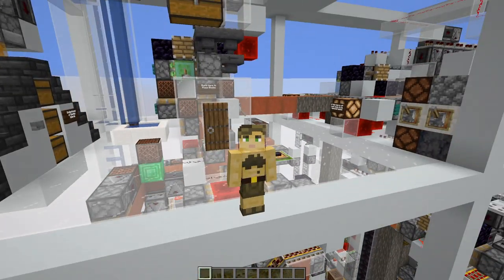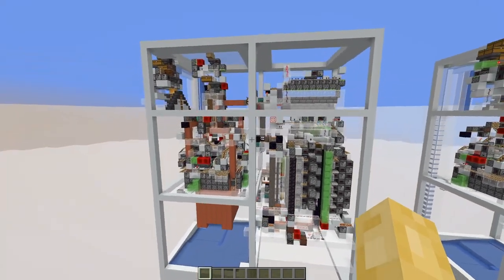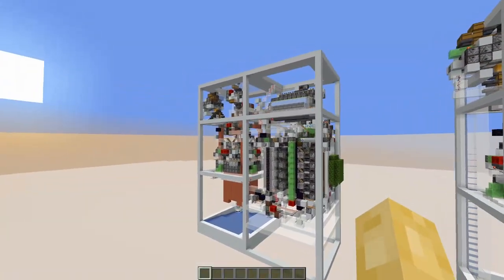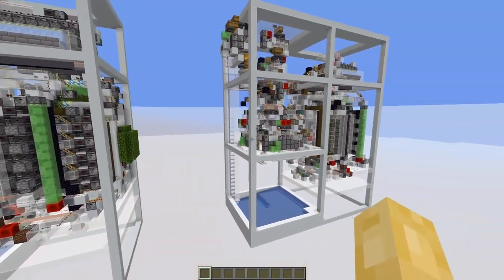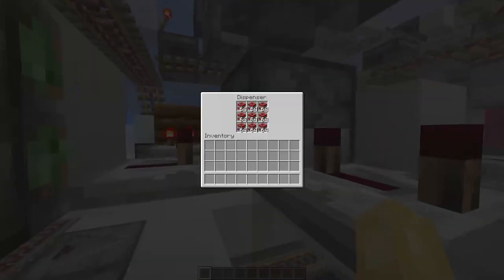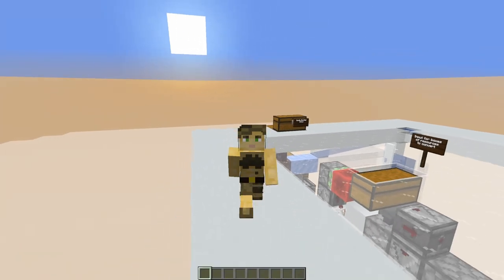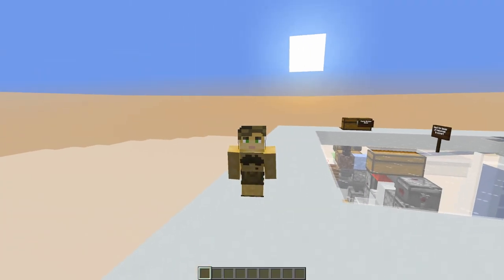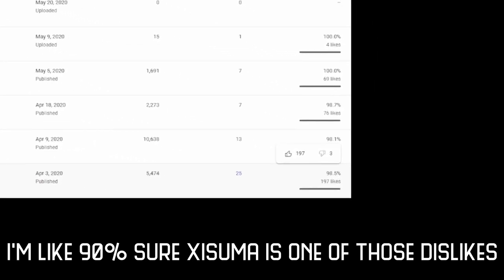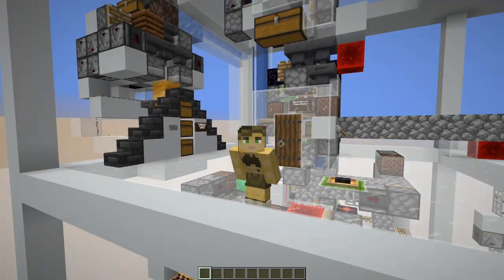So there we have it — Minecraft's ultimate omni-farm. Down in the description you should be able to download schematics of the two variants: a TNT duping variant and another which uses dispense TNT if you play on a server and don't want to use TNT duping. This is just one of those loose ends I've always wanted to tie off, and hopefully Zuma can forgive me for that terrible design I made two years ago. Thank you all very much for watching and I'll see you next time.